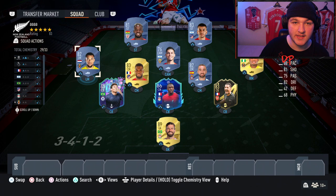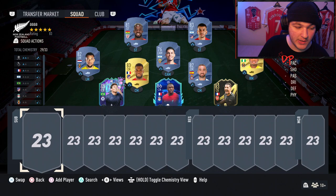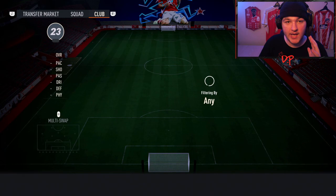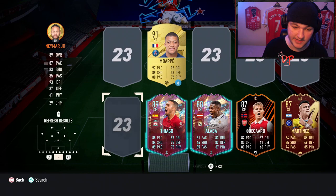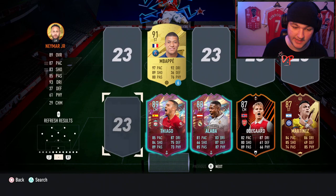Tip number one: super subs. If you are substituting some main team players for cheaper La Liga players, use your super subs. You can make up to five substitutions this year — not many people know that. It's the same as real life now. So get your five best players on the bench, and if you're struggling you can sub them on for support.